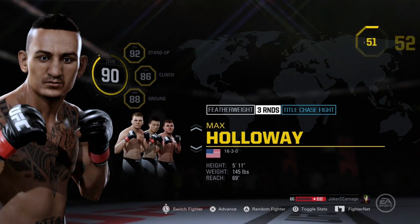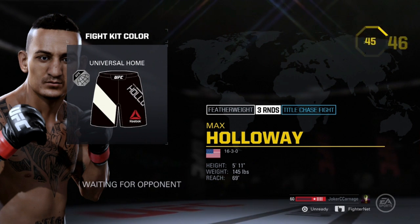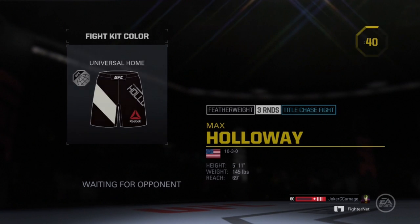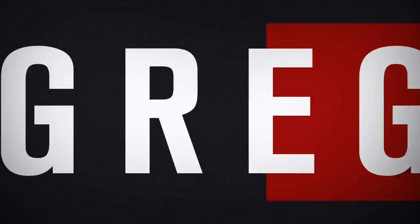What's going on YouTube users? Joker Carnage here and today I'm bringing you some more UFC 2 action. I'm going to be using Max Holloway in the featherweight division. Max Holloway is a fighter that I enjoy watching in real life. I just like the way he moves — his boxing is top tier. Obviously he's the interim featherweight champ now, and just the first fighter to finish Anthony Pettis, which is pretty impressive.